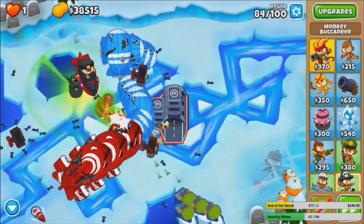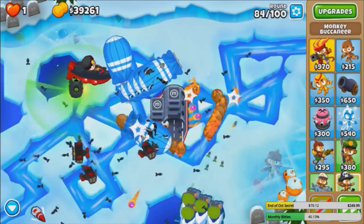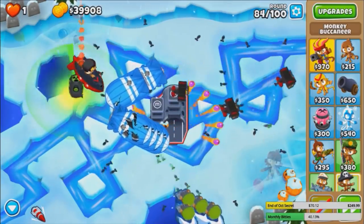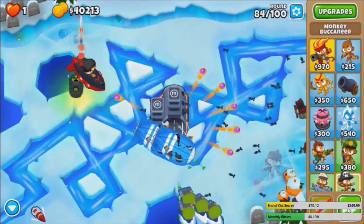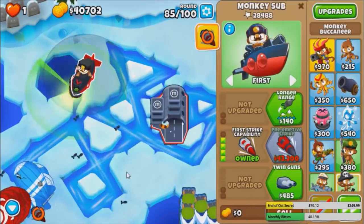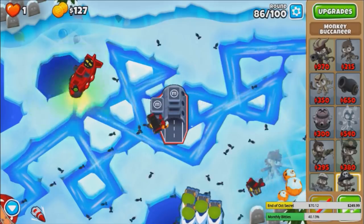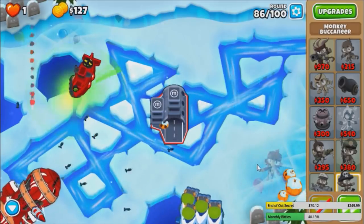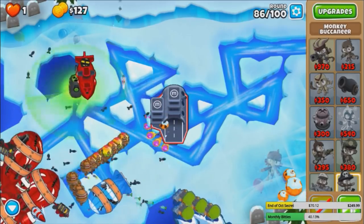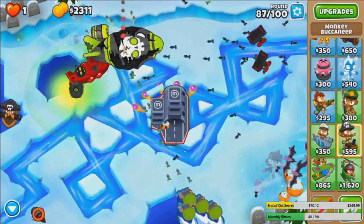Preemptive is basically the only solution to DDTs. I mean, I could spam a bunch of 2-2-0 subs or 0-2-4 subs, but that's very very sketch. This round is going to be tight. Very tight. But we're almost there. Might be able to afford the Preemptive at the end of this round. 42.9k. Literally at the start of the next round I can buy it. There we go. And that should make these next couple rounds a lot easier. Now — Sub Commander. Now that we don't have to worry about DDTs, it's time for the Sub Commander. But first we gotta get subs. You can't get a Sub Commander without getting subs first.